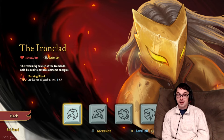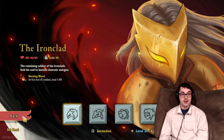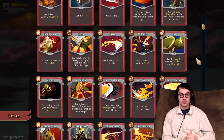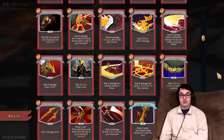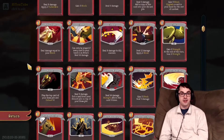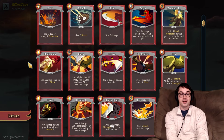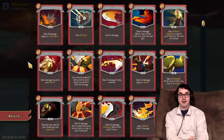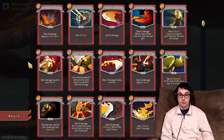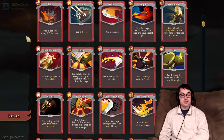Baylor here in the big cozy chair. Today I want to talk Common Cards, specifically the Ironclad Common Cards, and which ones you want to be taking in Act 1 and upgrading. Say it's the very beginning of Act 1 — you defeat that stinky jawworm on the first floor and three Common Cards pop up. Which one do you choose? I'll be analyzing how each card answers the challenges in Act 1, evaluating how they improve the starting deck against various Act 1 threats.